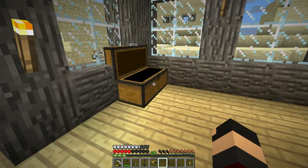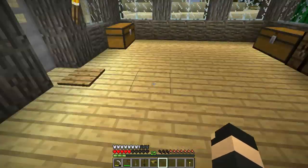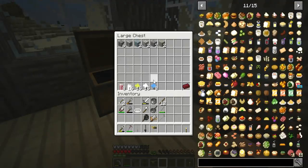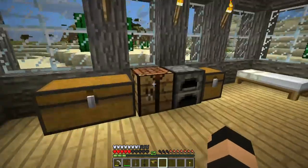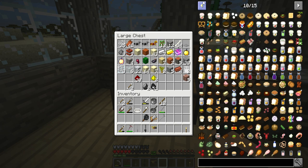Today we're going to go find some diamonds. If we get diamonds we can go to the Nether, and if we go to the Nether we can get Glowstone, and if we get Glowstone it might be able to send us to another dimension.